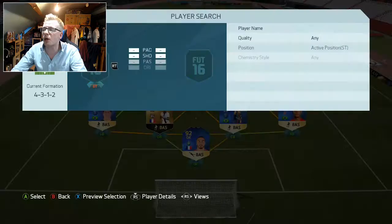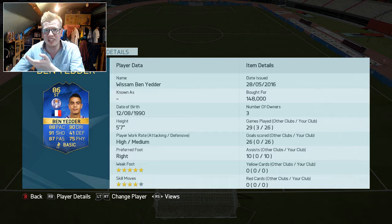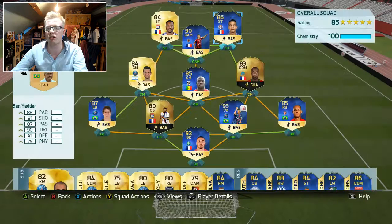Up top we've got two absolute deadly strikers: on the left hand side regular Lacazette, and on the right hand side team of the season Ben Yedder — another card. I paid 148k for him and I'm going to massively lose out because he's now going for about 90 to 100k. Incredible stats — 26 games, 26 goals and 10 assists. Not all those games are in the tournament obviously, some were when I was just testing out the team. But that is the whole line-up — it's a pretty incredible team.